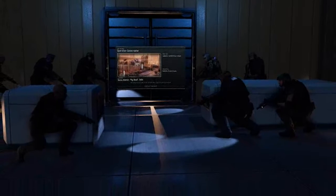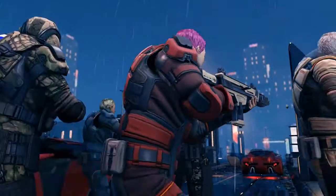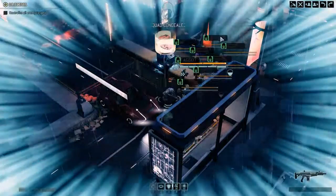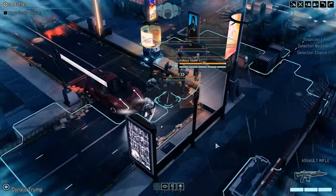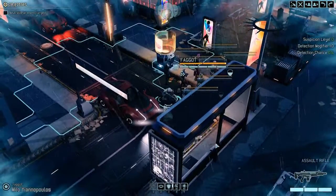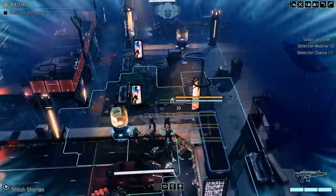Obviously this is the first mission, Operation Gate Crasher. So we're going to roll in and you'll notice there are probably a lot of people you don't recognize. That's because it starts off from your character pool, and I have a rather large character pool. I think the only recognizable faces in there are Shiloh and Austin.